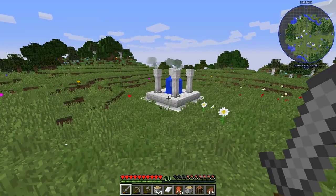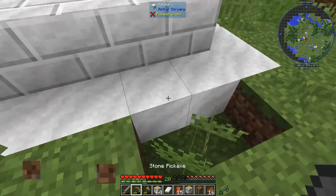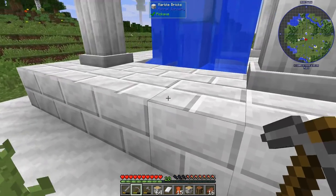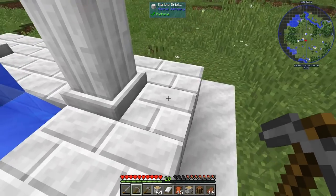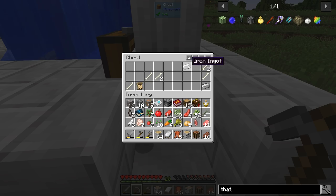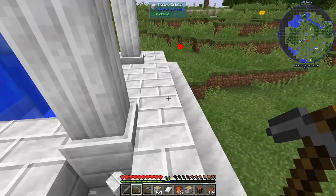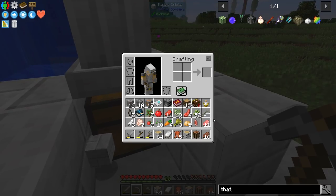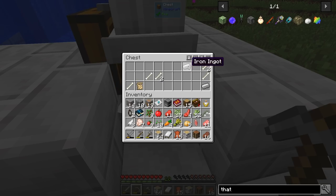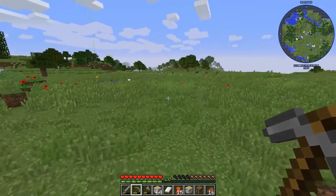We can peek under this structure because I think there's something. Under these pillars — yes, there we go. We got some iron ingots and some bones. This is from Astral Sorcery. So it's just that one chest that actually has stuff underneath it, but useful stuff nonetheless — the bones, all of this is fairly good.